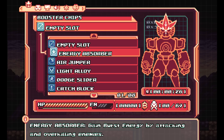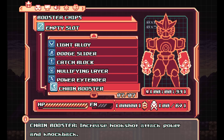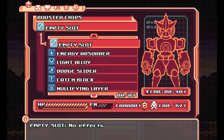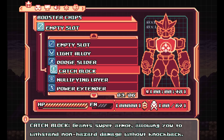Gain burst energy by attacking and overkilling enemies. Gain the ability to jump again in the air. They give you a bunch to experiment with — increase hookshot attack power and knockback, reduce health loss from incoming non-hazard damage, reduce fall speed by holding the jump button. There's a lot of stuff here.